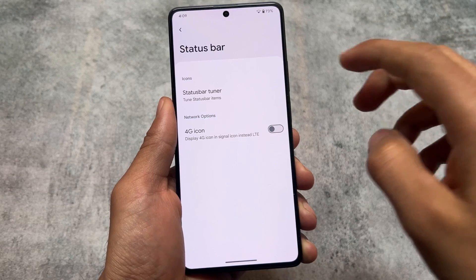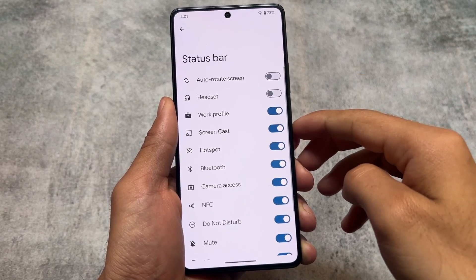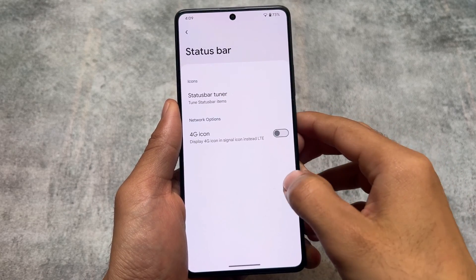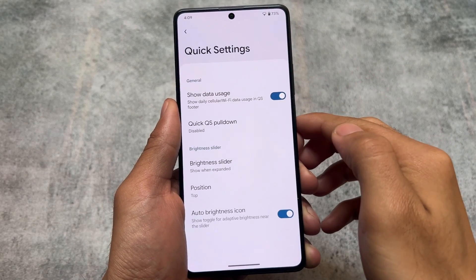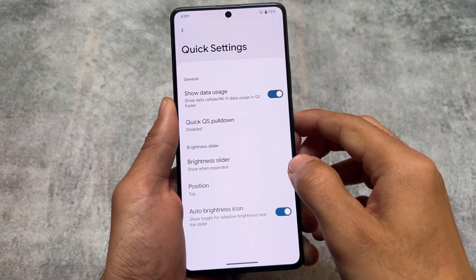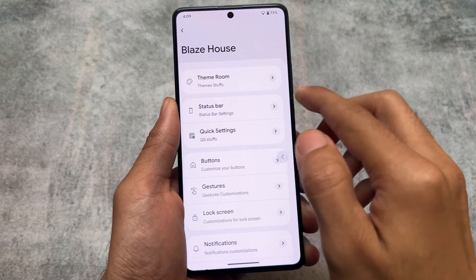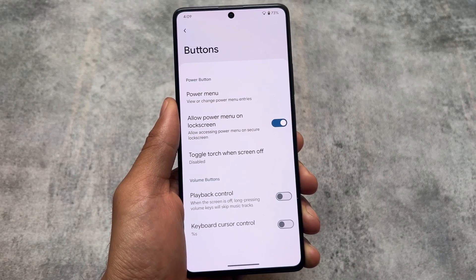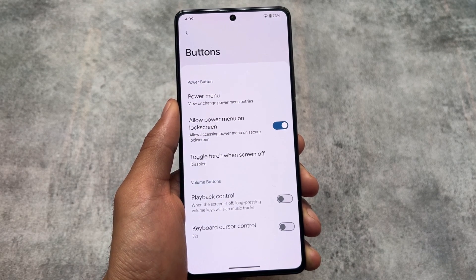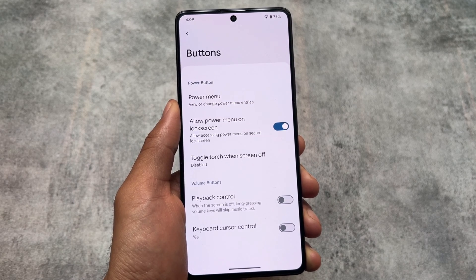If you move on to the status bar, we do not have any major customizations — not regarding clock and date, not regarding battery indicator, etc. You might get these customizations very soon. For the quick settings panel, the same limited options are available. Buttons just have options regarding volume buttons like playback control and the power menu options which you can enable or disable.